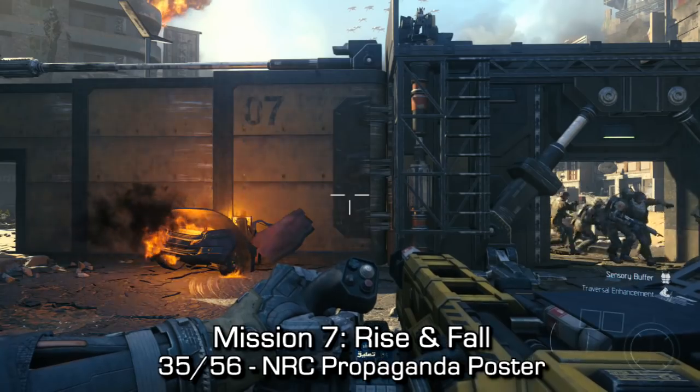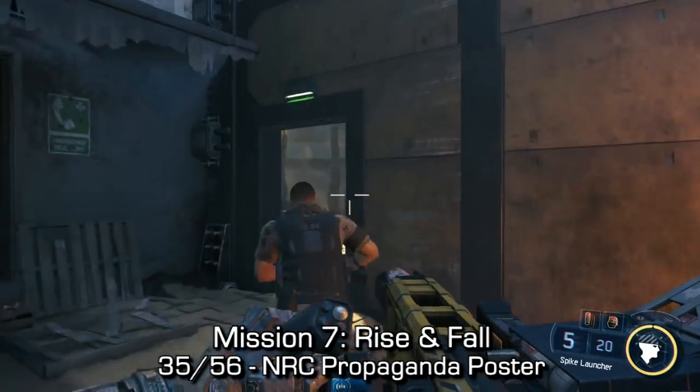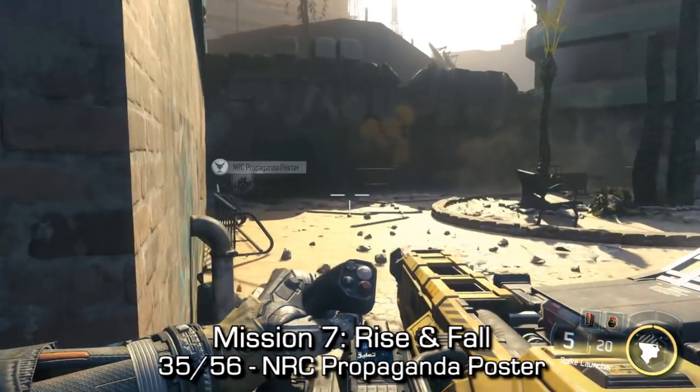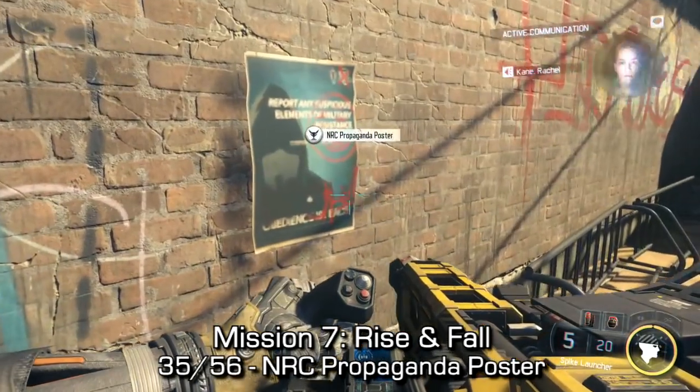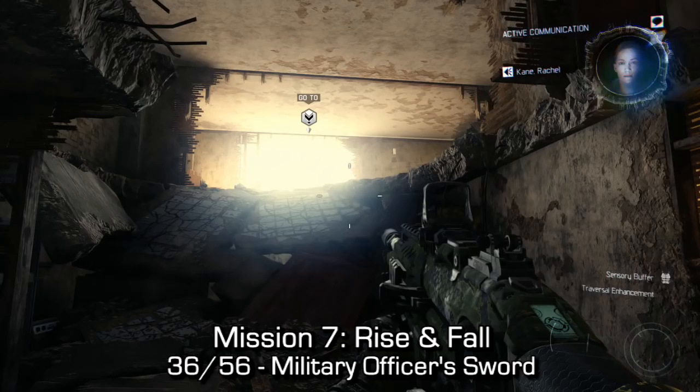A little bit later on in that same mission, you'll spawn and you'll see this exact screen. If you run through the left door and go to the left, you'll find the NRC propaganda poster. This is when you're given the gravity spike gun.